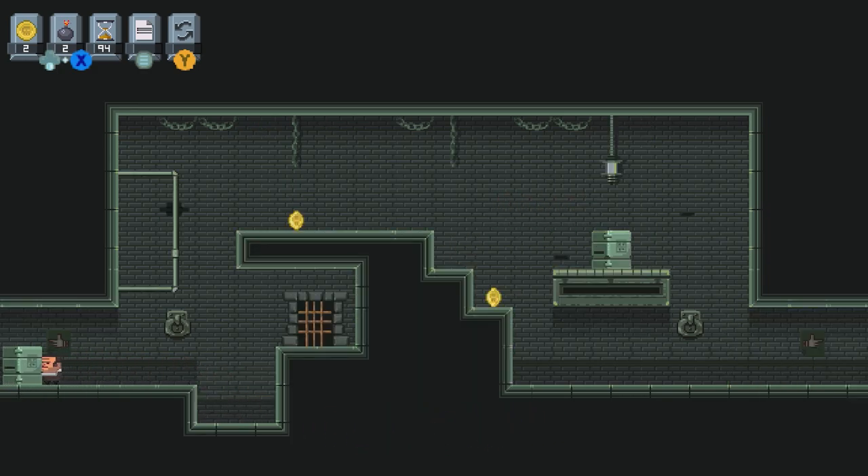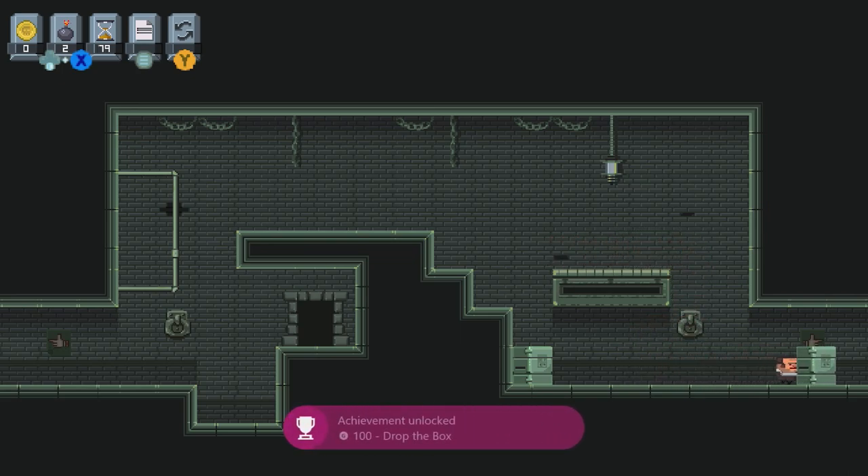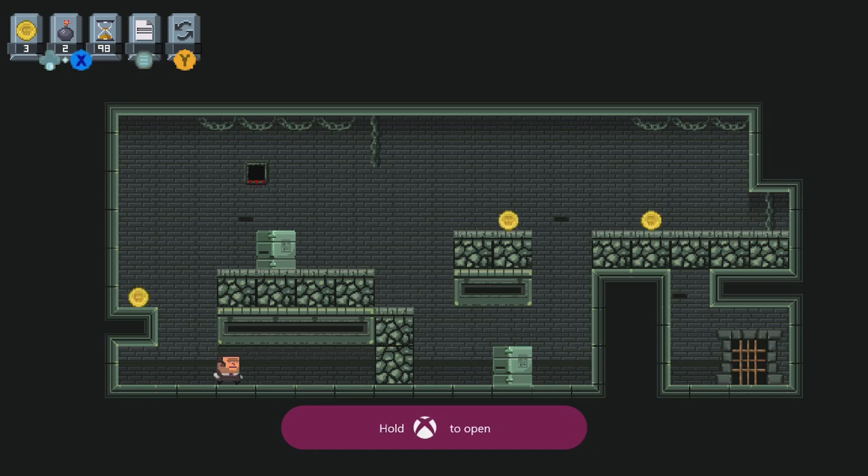So as you see, you just got to kind of solve these puzzles — you're going to push boxes, break boxes, break walls and floors, things like that in order to collect these coins and make it to the door. Your guy does not jump — he has stubby legs. Drop the box — another achievement, something you have to do, so no matter what you were going to get that one. Here, you come up and press B to break a rock.